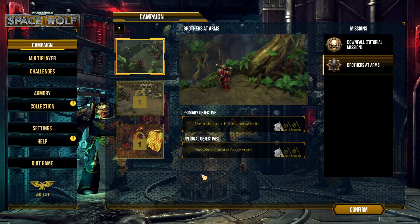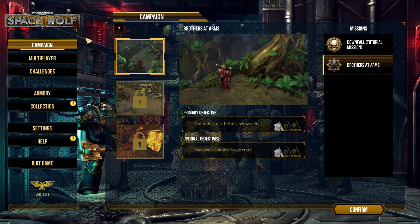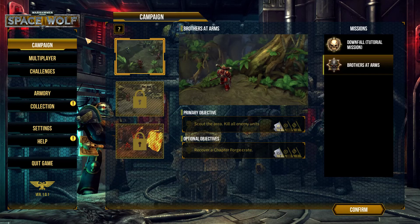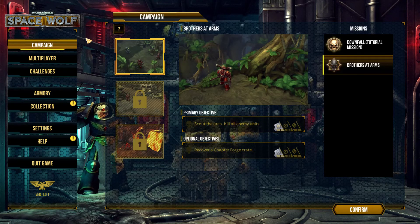Hello everyone, I am Torior and welcome to Let's Look at Warhammer 40,000 Space Wolf. There will also be a giveaway in this episode — I got five extra codes from the developer to give to my viewers, which I think is wonderful of them. Later on I will tell you what to do to get them, but first please stick around, watch the video, and see if you would actually like the game.